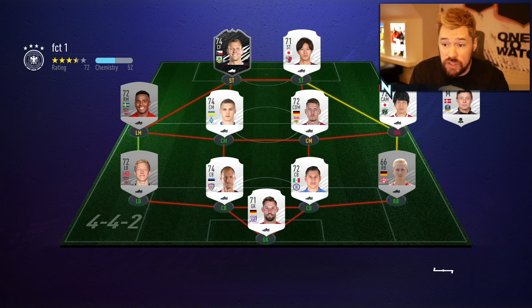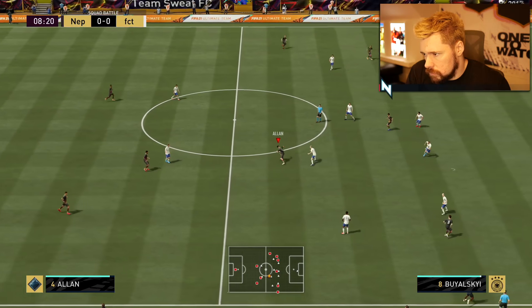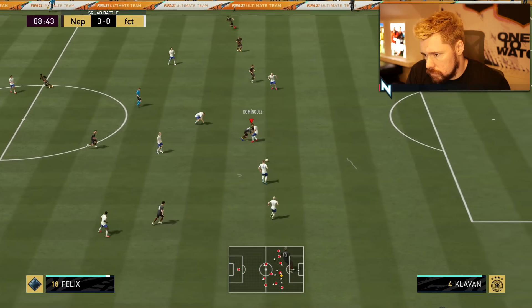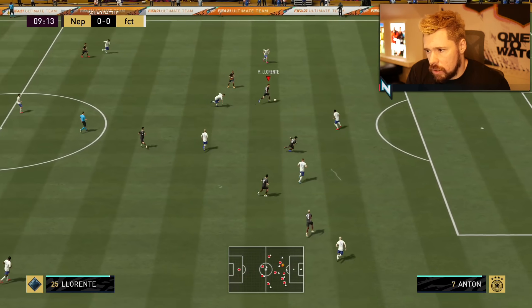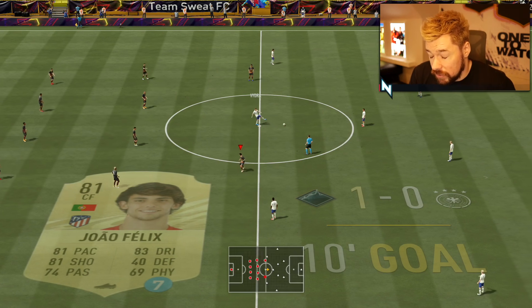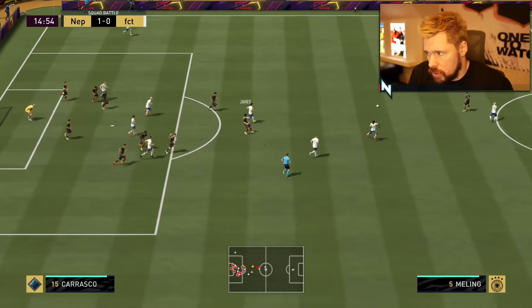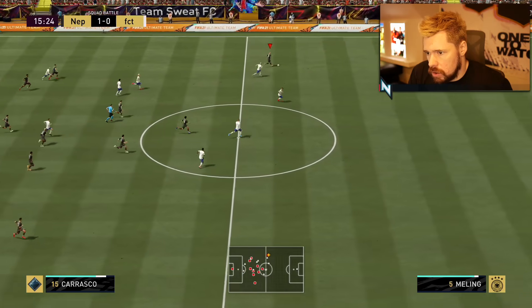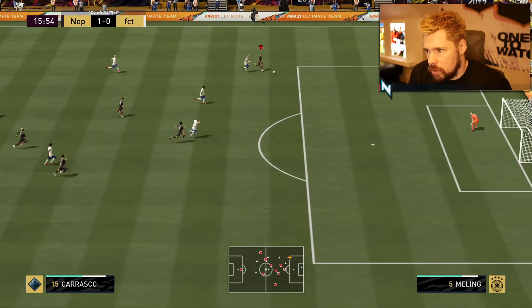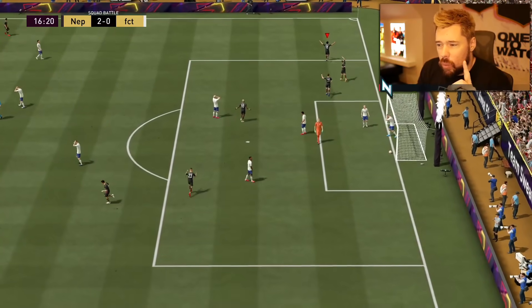Right, here we go. First opponent — got Vieira in there, this must be a Silver Stars team. Why has this back line got like eight men back here? Goal — that's one, four to go. There's an 85-rated squad milestone I don't have available right now unfortunately. João's on — go on! And a volley — that should be the volley for Week 2 gold as well.